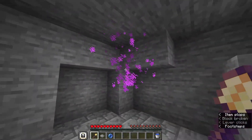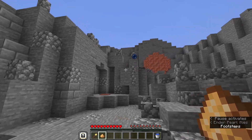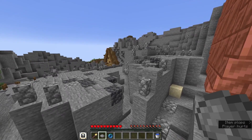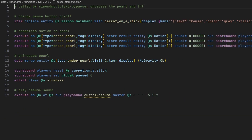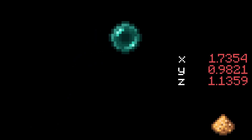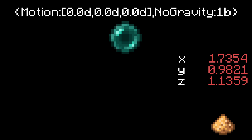The pausing pearl is one of my personal favorites. You throw an ender pearl and then freeze it in place with this pause button. You are then free to move around, and when you eventually resume, the pearl unfreezes and keeps its speed and direction. The pause item is a simple carrot on a stick that toggles between two states. The speed and direction of any entity in Minecraft are stored using a 3D vector made up of three numbers — the x velocity, the y velocity, and the z velocity. When you click the pause button, all three motion values are saved into a scoreboard. Then the motion of the pearl is reset back to zero and given no gravity, so it freezes in place.